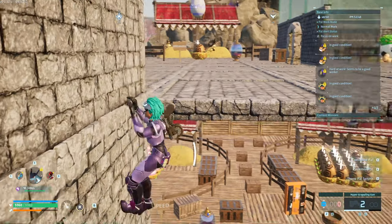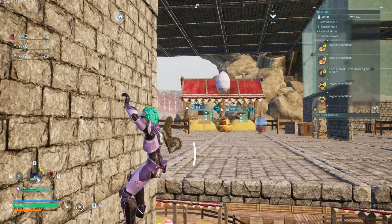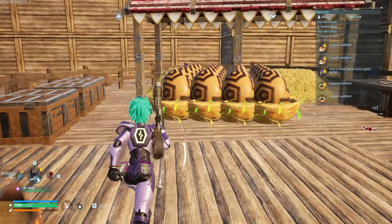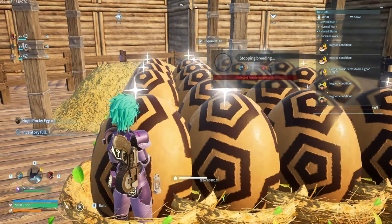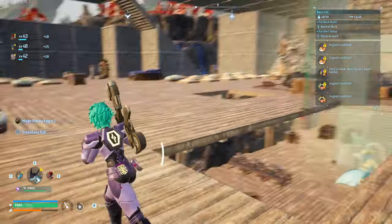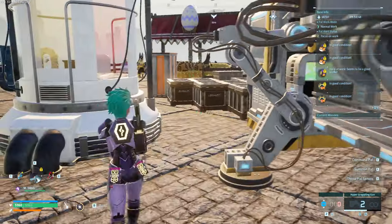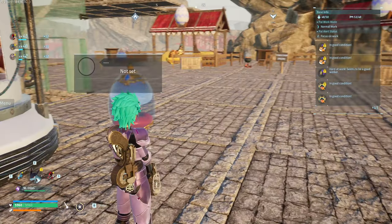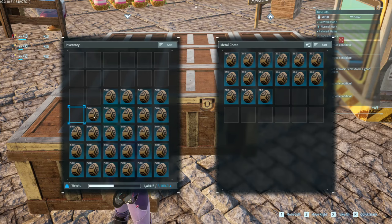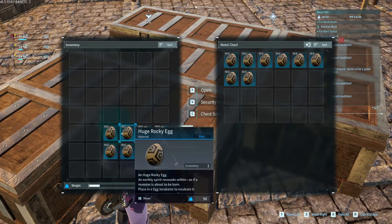You see these guys breeding — it takes a long time for those eggs, but when you have Philanthropist it's three times as fast. I'd recommend having at least five pens of a designated pal that you choose to condense, so that you can go around, collect the eggs, and pop them into a chest right next to the condenser.